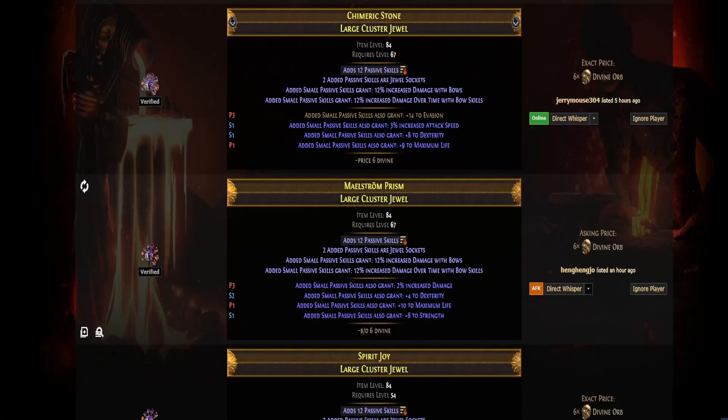Hello everyone. In today's video we will craft a strength stacker cluster jewel. Step one: buy an item level 84 plus large cluster jewel with 12 passives and an added small passive skills grant of your choice. In this video I will use one that has added small passive grant 12 percent increased damage with both, and added small passive skills grant 12 percent increased damage over time with both.